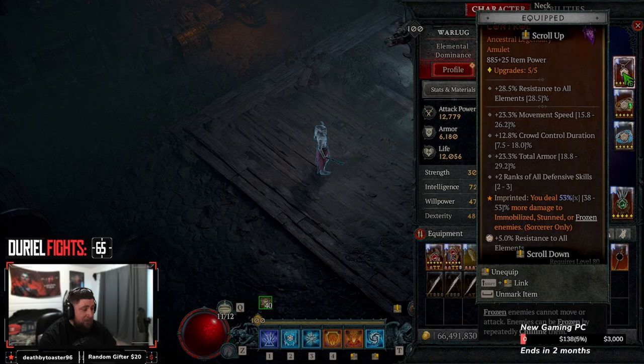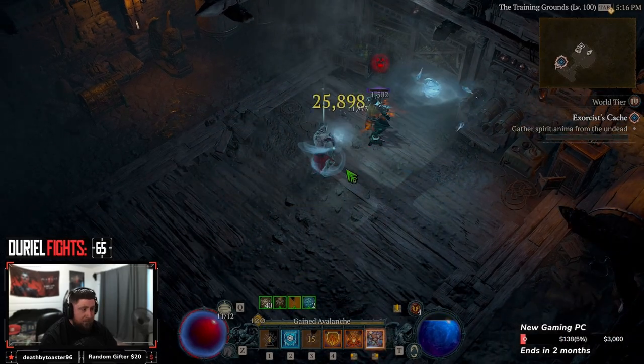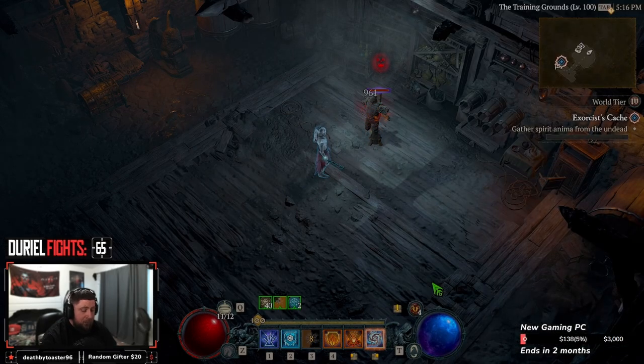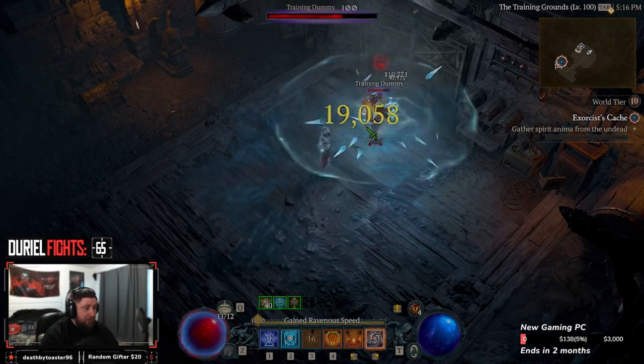Next is Frozen Orbit — the main aspect of the build. Frozen Orb stays in place after reaching its destination and explodes twice for extra damage. In our amulet we run Control — deal increased damage to immobilized, stunned, or frozen enemies. We teleport in, stun and refreeze, so this is super easy to trigger. Then Prodigy's to help keep our mana full. And of course Blue Rose — on a lucky hit, damaging an enemy has up to a 30% chance to form an exploding ice spike dealing cold damage, tripling to a 20% chance if the enemy is frozen. The ice spike damage scales with your total cold damage, so the higher your cold damage, the bigger the explosions.